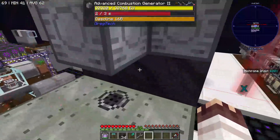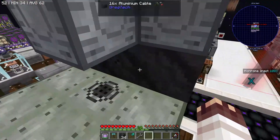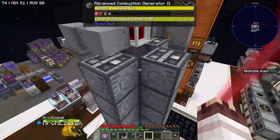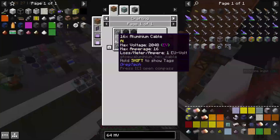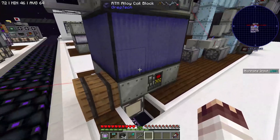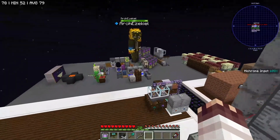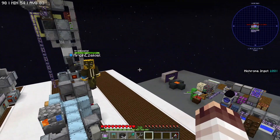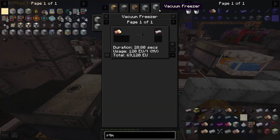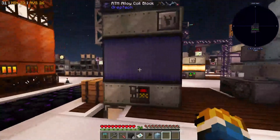Somewhere in here, wherever Arch did it, there is a 16x HV to EV converter. Actually, it's a 64 to 16 converter so that it can take 16 HV amps in a single side. Amazing - it just requires a bunch of 16x cables. And now we have an RTM alloy blast furnace. Arch did many other things while I was gone, which he will now describe. Offline I smelted 154 iridium ingots, each of which took 55 seconds each in a single EBF.